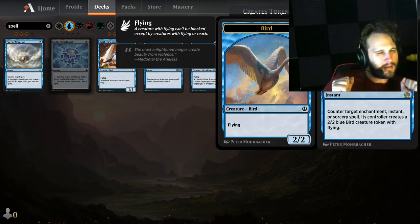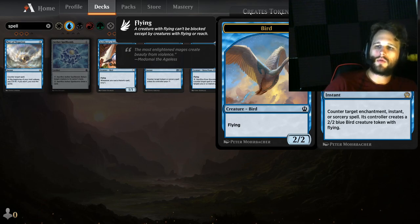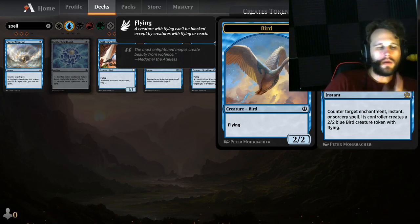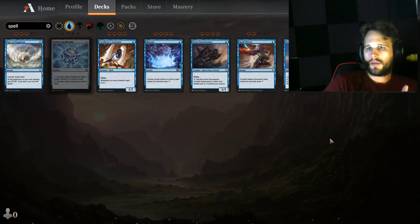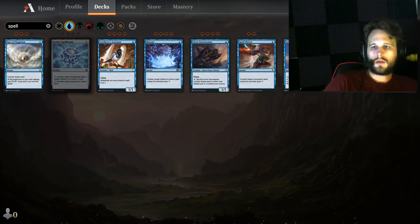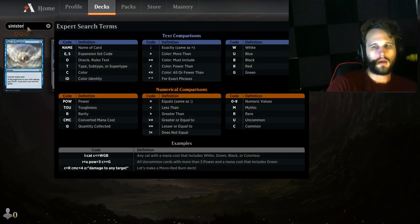Swansong is much less played because it gives your opponent a body, but it's a guaranteed counter for target enchantment, instant, or sorcery spell. I never put it in a sideboard for some reason, but I feel like I should. I just haven't found the right deck to put it in. One day I will play with Swansong — I think it's still completely viable.